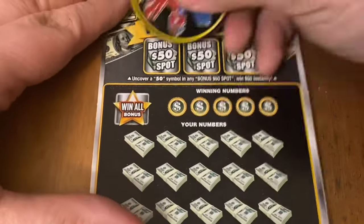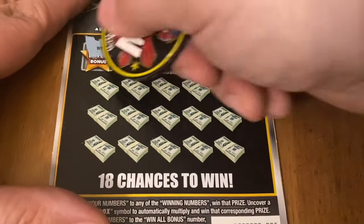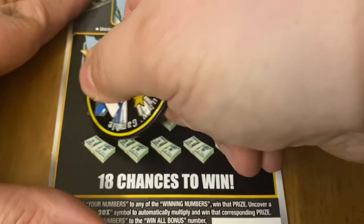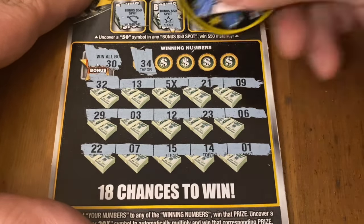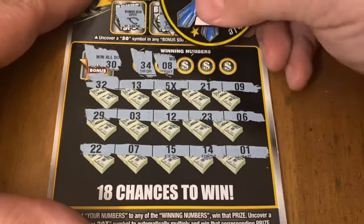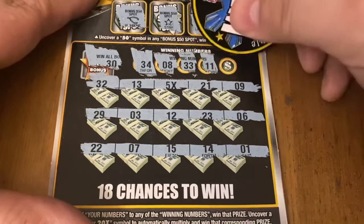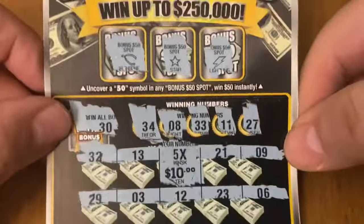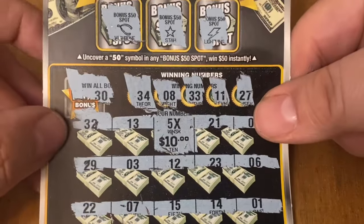Back to back wins sure would be nice. Ticket 5 — wishbone, star, lightning. Win all number this time is 30. We got back to back wins — I got a 5X! That means I'm definitely not getting the win all, but maybe I can hit another match or multiplier. No 34, no match on 8, 33 — nope, 11 — not there, 27. Let's see how good this 5X is. Wow, it's a $50 win! I would have rather had it up there, but I can't complain — it's still 50 bucks. We're in profit now, $55 back. 20 played so far and we got another $30 worth to play.